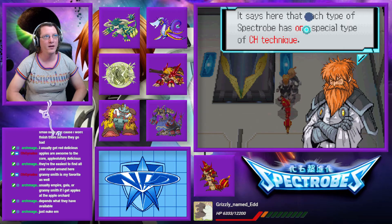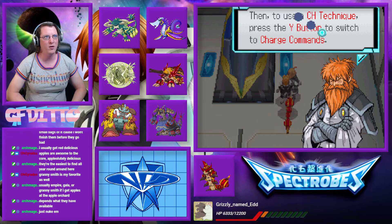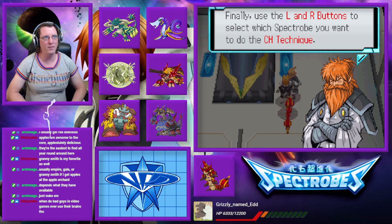Charging? What? It says here that each type of Spectrobe has one special type of charge technique. During battle, press the A button to charge the charge energy of the Spectrobe fighting with you. Then use a charge technique — press the Y button to switch to charge commands. Finally, use the L and R buttons to select which Spectrobe you want to do the charge technique. I've been doing this the entire game.